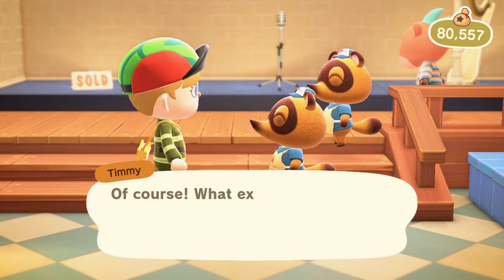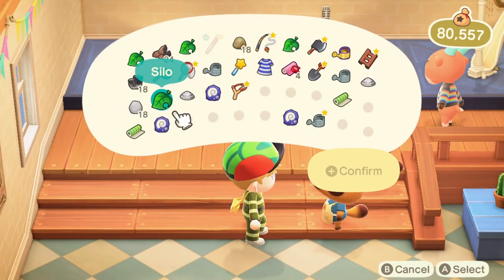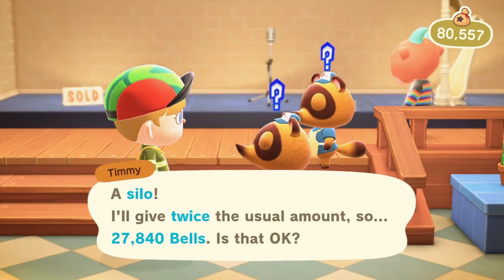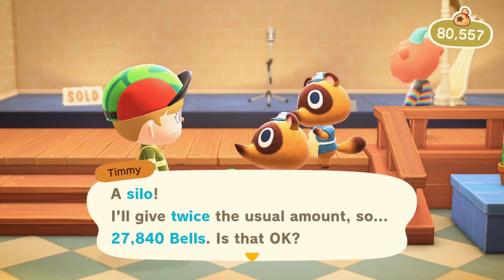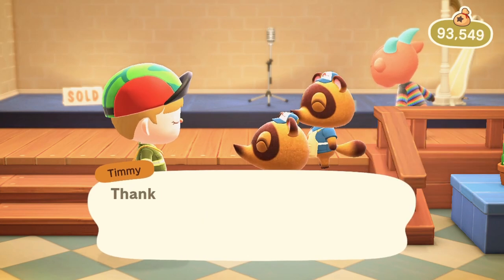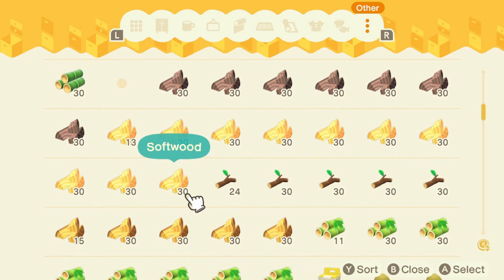The OOTD items are actually a fantastic way to make lots of bells — by the millions even. So today, two items are available. One of them is the silo, and as you can see here, it sells for almost 28k. This is a great opportunity to make lots of bells. You need to pay attention to which items are sold and check them out if you're not sure how much they sell for.